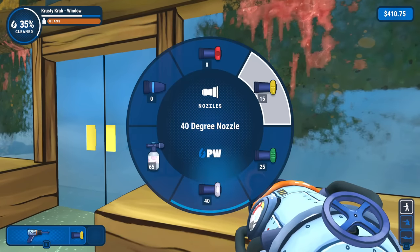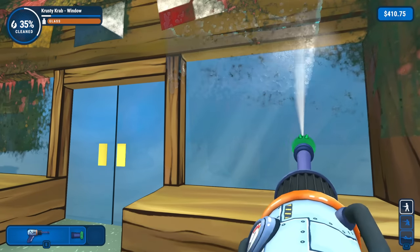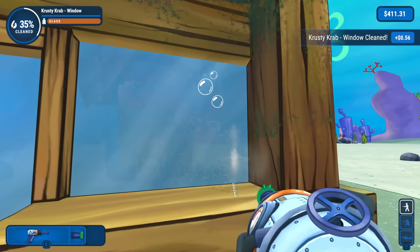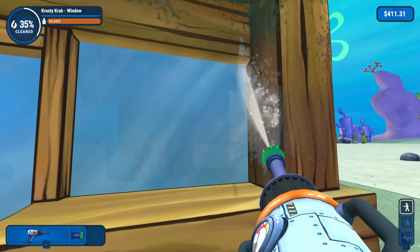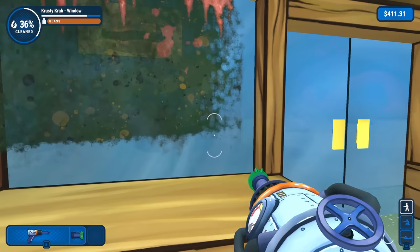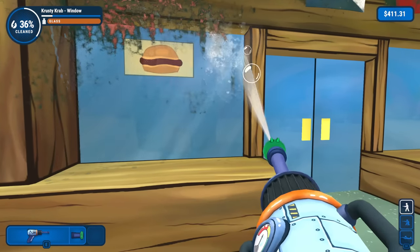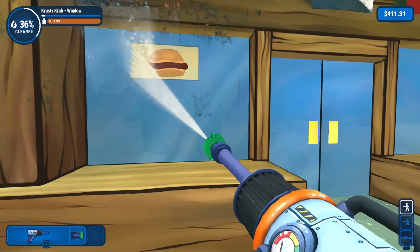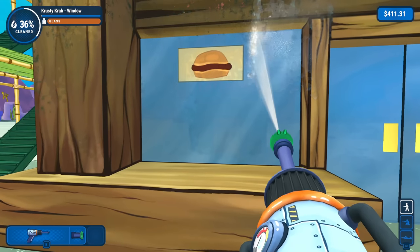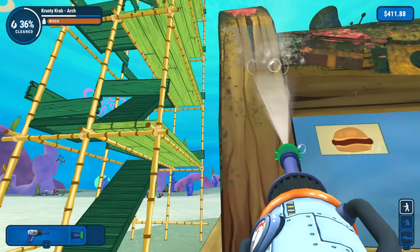I think I'll once again go with a bigger one and just go like this. That seems to be working pretty well. All right, that window's finished. I'll clean up whatever else I can see around here. We'll try this one — back up and just clean it up. Oh, you can see a little picture of a Krabby Patty there — under all that gunk and grime we have some advertisements. Krusty Krab window cleaned. Now we can work on cleaning up this arch a little bit more.